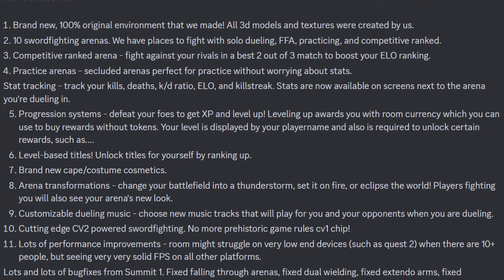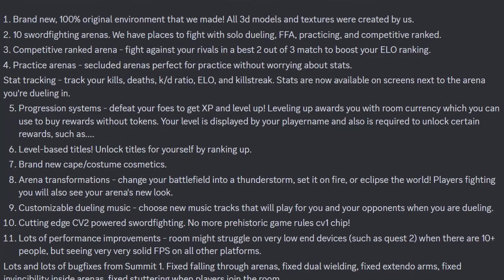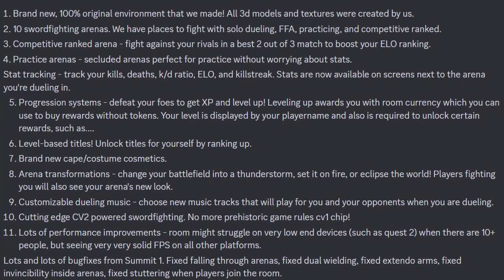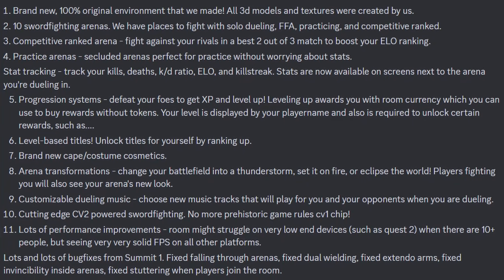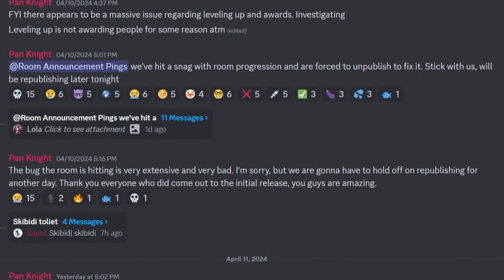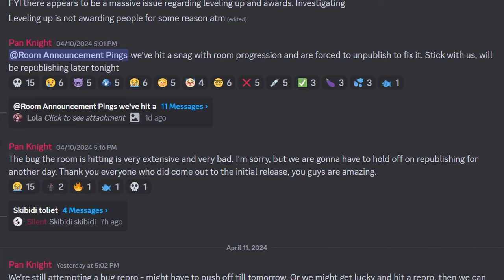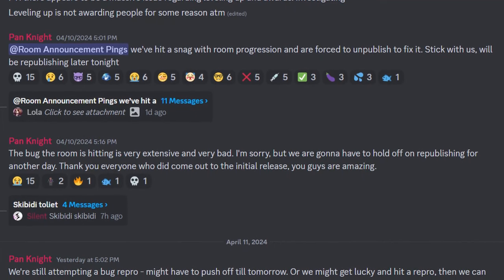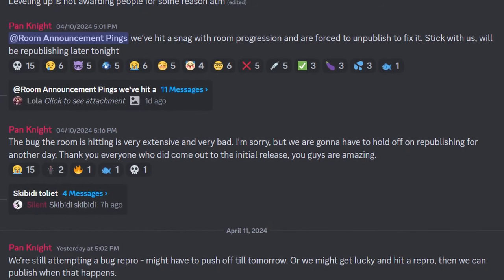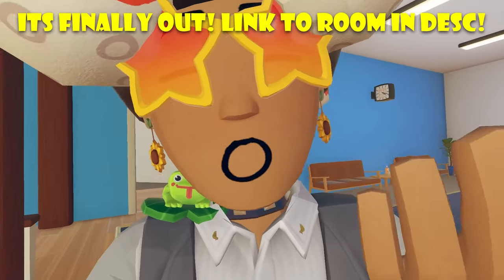Lastly, there are lots of bug fixes from Summit 1 — they fixed falling through arenas, fixed dual wielding, fixed extendo arms, fixed invincibility inside arenas, and fixed stuttering when players joined a room. The name is Sword Summit 2 and the rec.net link will be down in the description below. However, this room is unfortunately not out yet. There was actually a snag with room progression and the developers were forced to unpublish to fix it. This didn't end up happening though and they had to hold off on republishing for another day. It's still not out as of the time I record this video, but I'm sure it'll be out soon — if not, just give it a day or two.